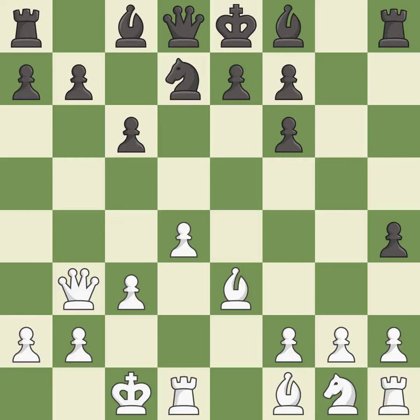Castling queen's side tends to be more active because the rook is closer to the center. It is good. This offers to exchange pieces of equal value. It is excellent. Very precise. It is best.